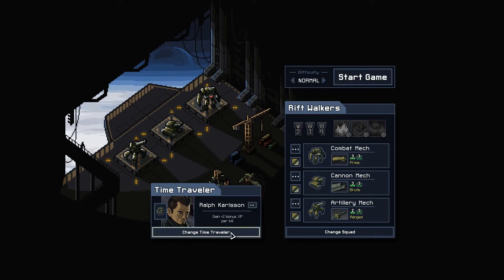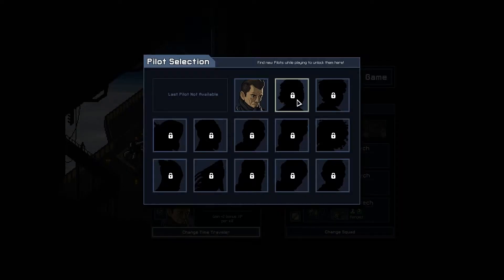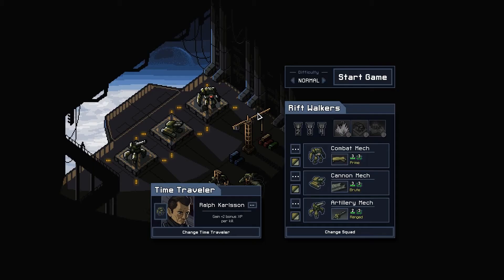I should probably start with normal, because I've heard this is a difficult game. Normal is probably the wise choice when I haven't truly played this before. I can choose a time traveler and rename them — you'd gain plus two bonus experience per kill. But I can't choose anyone else yet, so it's going to be you.